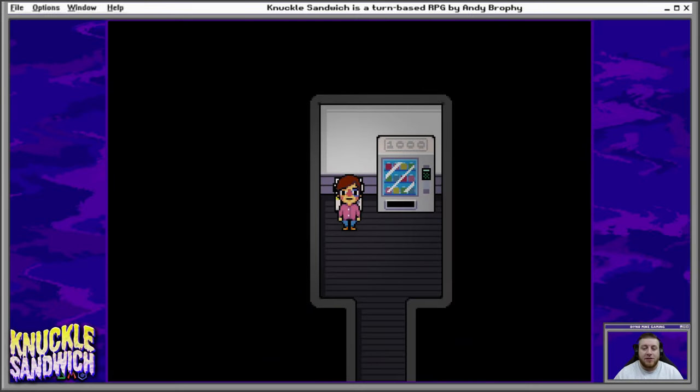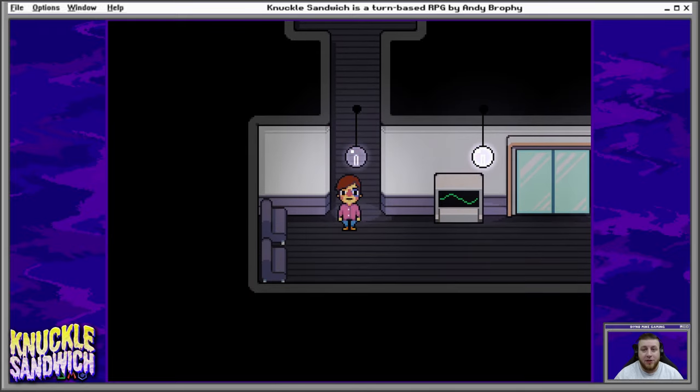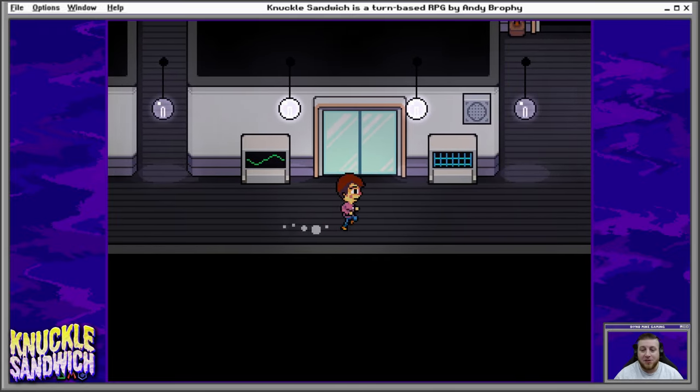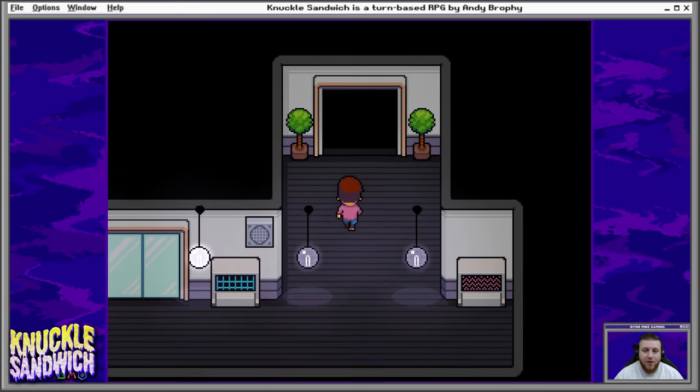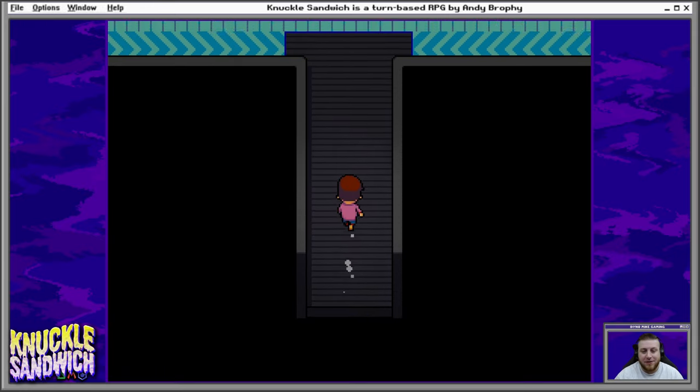Hello, everyone. Welcome back to Knuckle Sandwich. This might be the first episode where I'm wearing a white shirt. You're probably used to me on camera wearing black shirts during this playthrough. I have this really nice white one — it's real comfy. I threw it on. It's more like an ash gray, but it looks white on camera, so... oh well.